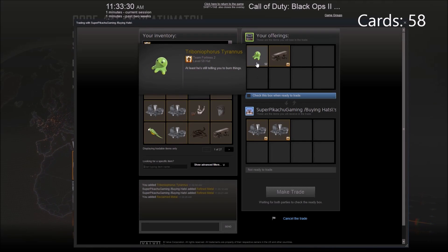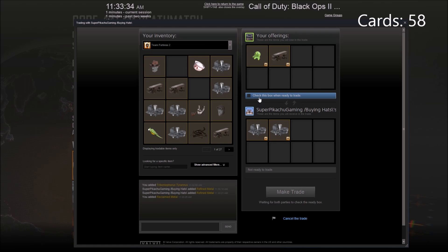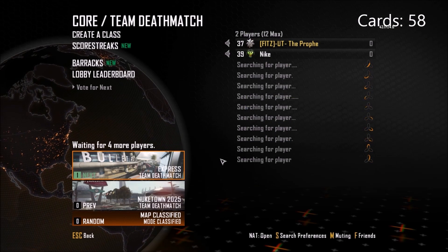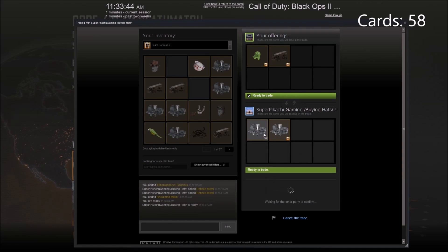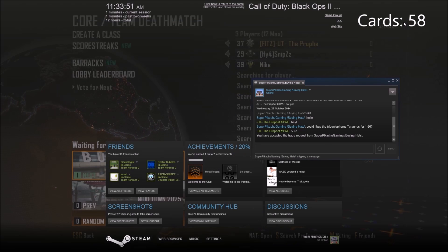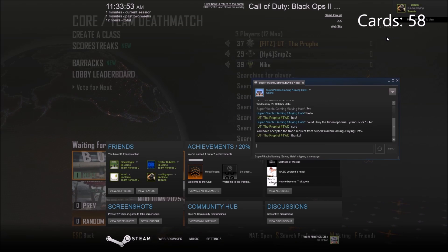Welcome to a brand new episode of Zero to Hero, my TF2 road to unusual trading series. It's Monday, which means a brand new TF2 trading video is out. To start off, we're selling our Tribunaurus Tyranus for 1.66 refined — that's what it's worth — so onto the next trade.